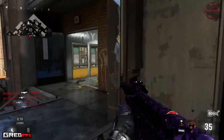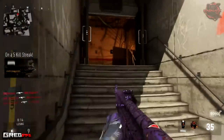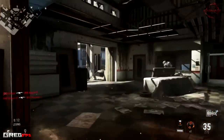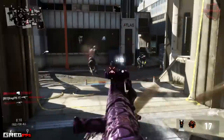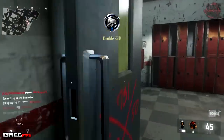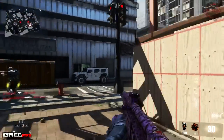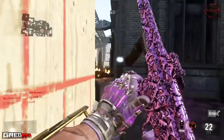The STG44 is one of the best guns, if not the best, in Call of Duty Advanced Warfare. It definitely rivals even the BAL-27 or the AK-12. It just has a little bit of recoil, and other than that, with foregrip it is just a straight-up laser gun. This gun is so good.